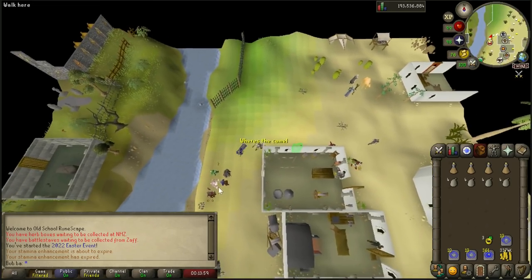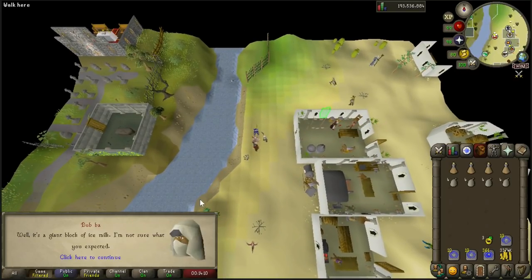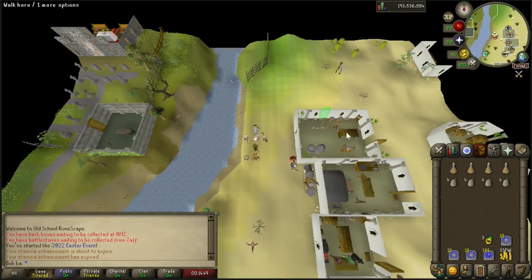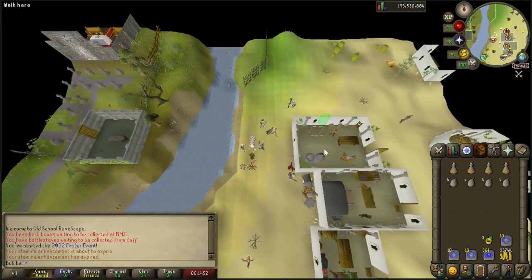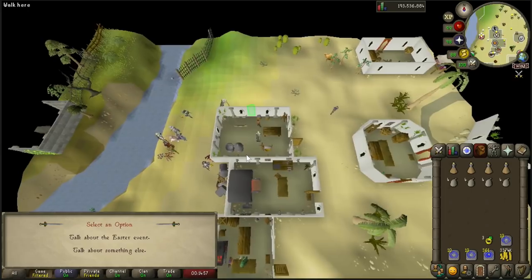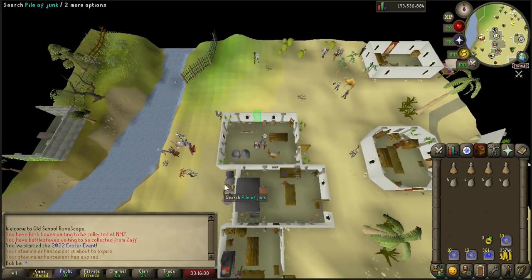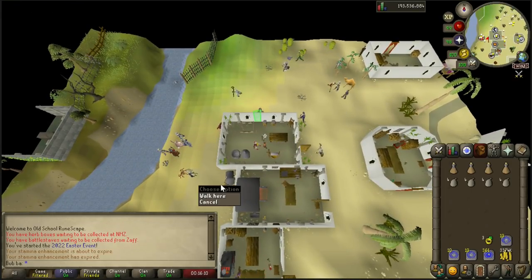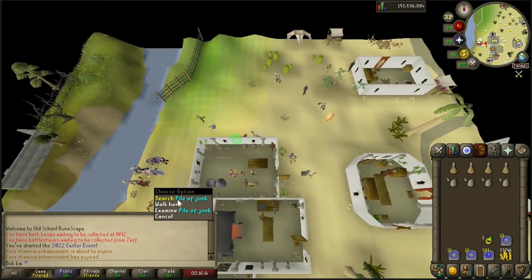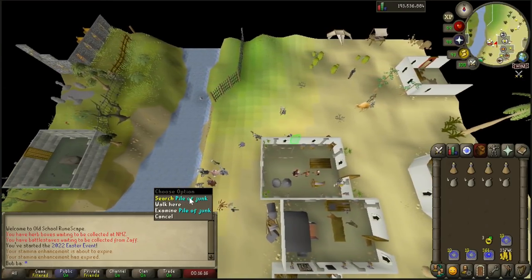Once you make it back south, talk to the Easter Bunny. After spamming through some options, go ahead and make your way just east and talk to Ellis the Tanner. Select option 1 to talk about the Easter event. After spamming through the options with Ellis, go ahead and make your way just west — we're going to search through the pile of junk just behind the furnace building.